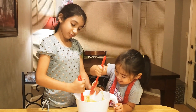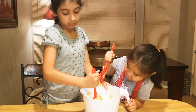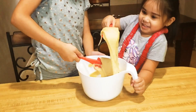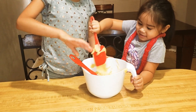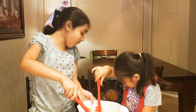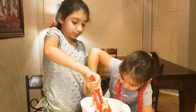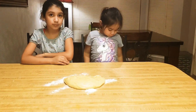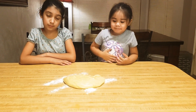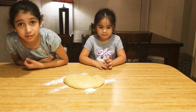All right, we had to switch to a spatula because it's sticking to the whisk, so the girls are mixing it together. You guys are doing a really good job. It's starting to look like some dough. We're going to have to put some flour down so we can roll it out and cut out the shapes. So now that the cookie dough is ready, we're going to knead it and stretch it out so we can get some shapes.